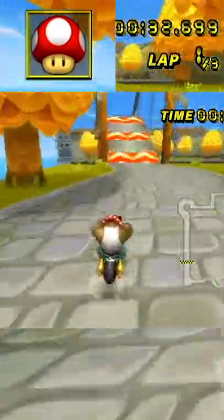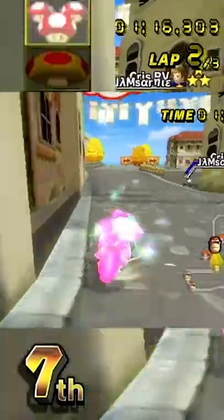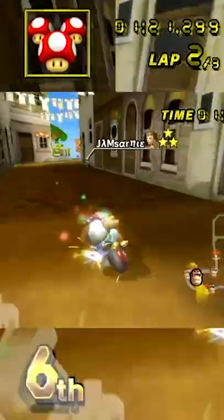Also, if you ever get a star, chain it at the boxes — it's the most broken shortcut ever and you'll win tons of races. I love pulling stars on Delfino. It's a free win sometimes when you dodge the shock mid shortcut.